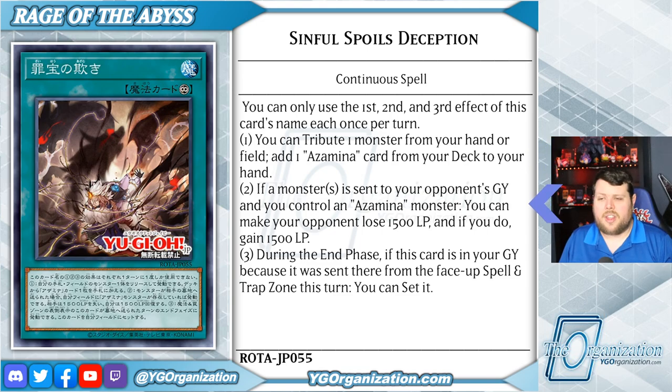Second, if a monster is sent to your opponent's graveyard and you control an Azamina monster, you can make your opponent lose 1,500 life points, and if you do, you gain 1,500 life points.